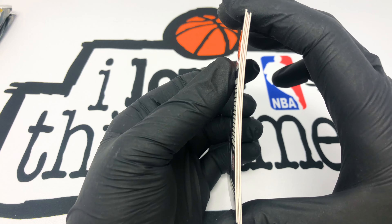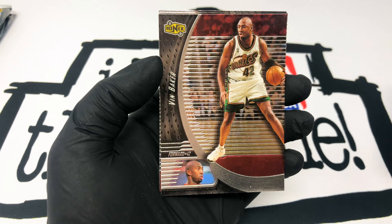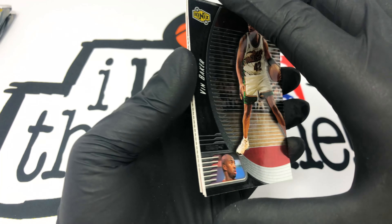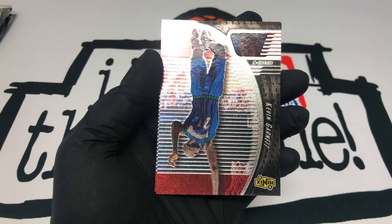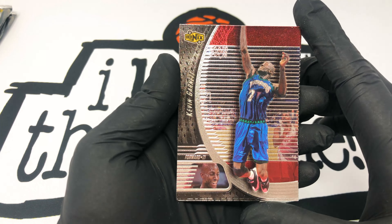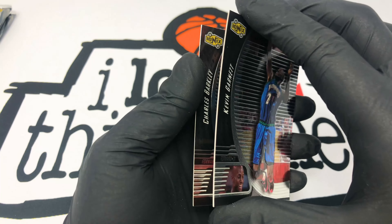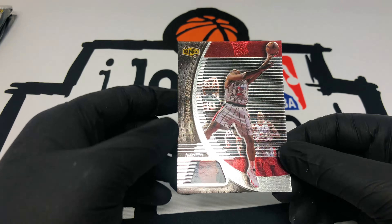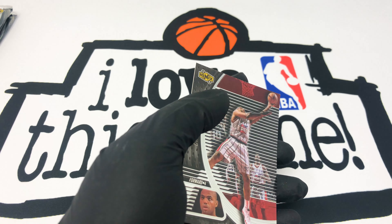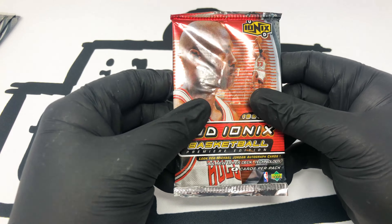Oh nice, we got the Mailman — Karl Malone. You can see these cards are kind of bent, not too bad, they're kind of stuck together. Next is Vin Baker, pretty cool. Then — oh, KG, very nice! Can't remember the rookies from this class, it's from 1998, but yeah, we're looking for Jordan today. No rookies. Oh nice, Charles Barkley — very cool, but not Jordan.